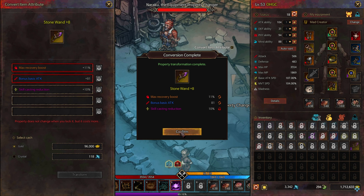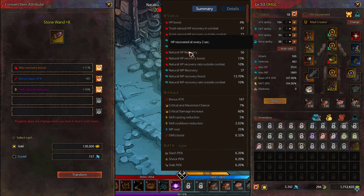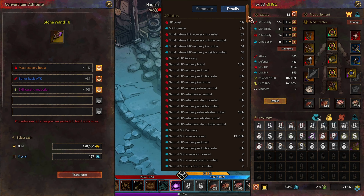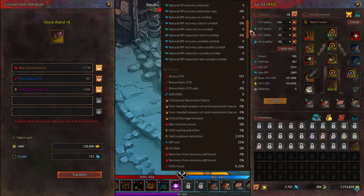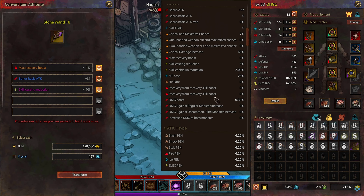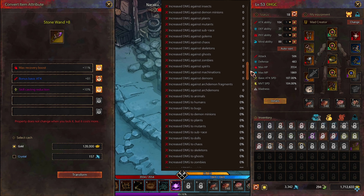It is up to you to decide which characteristics you want to change or keep. One thing I can tell you is that there is no PvP in the game right now, so it's better to focus on characteristics that help you run faster, kill monsters faster, avoid getting killed while hunting monsters, and increase your chance to get good drops or gold from monsters. In the background you can see which characteristics I chose for myself and which I left in my equipment.